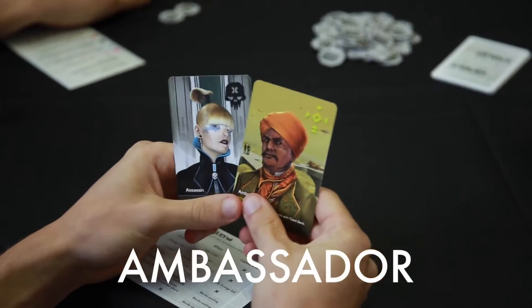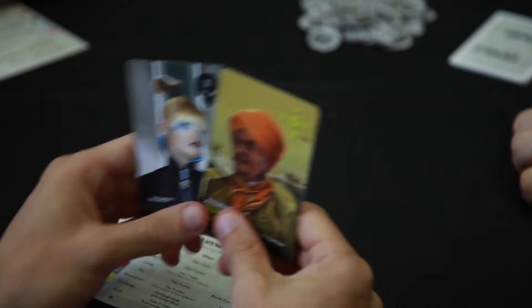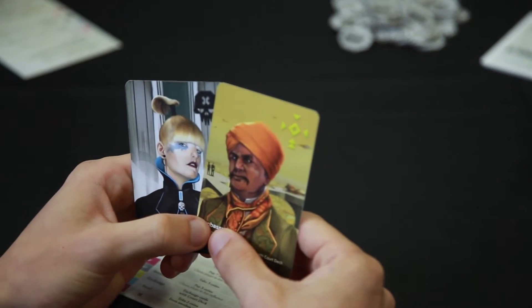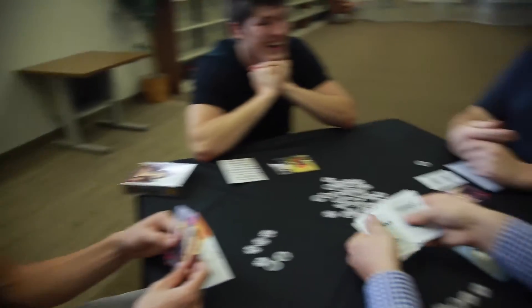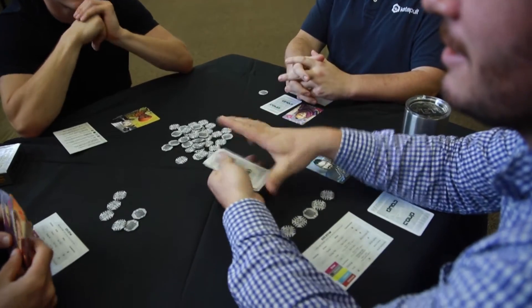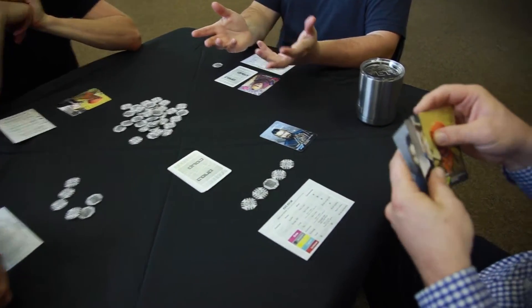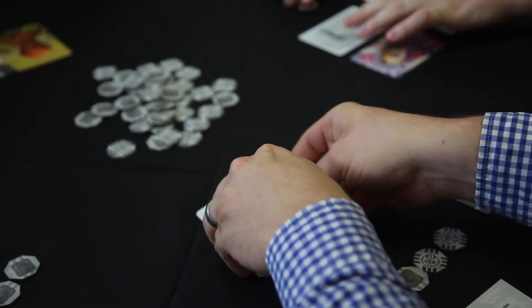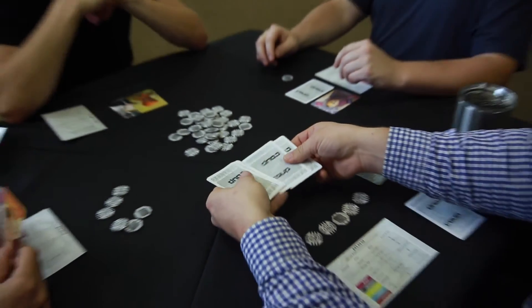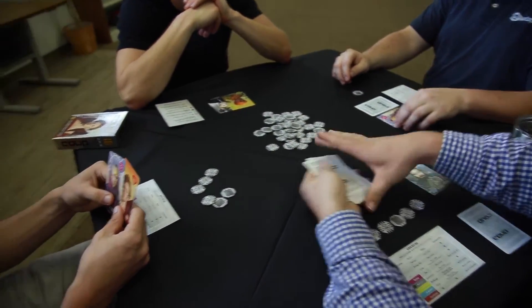Next up, we have the Ambassador. The Ambassador is a card which allows you to take 2 cards from the deck so that you'll have a total of 4 in your hand. From this point, you have options. You can keep the same 2 cards that you had and put the other 2 back, or you can choose 2 new cards, or keep 1 card and pick a new one — it's totally up to you. After, you put the 2 cards that you do not select back into the deck and reshuffle. It should be noted also that the Ambassador can block Captains if someone's trying to steal from you, so it also has a defensive aspect.